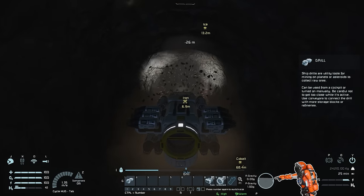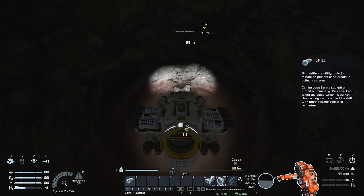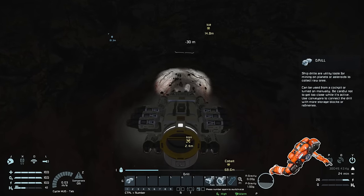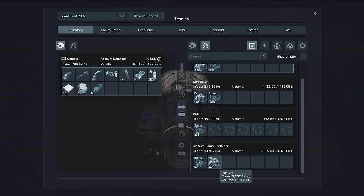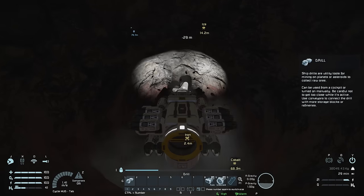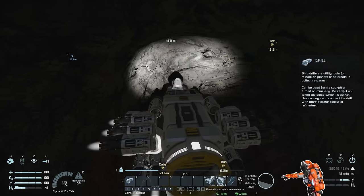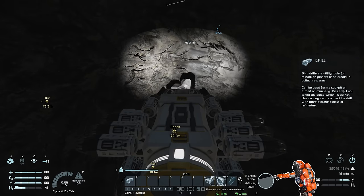Now down at the iron, left-clicking to mine from the edge of the deposit. We can see the weight marker on the right going up as we drill. Pressing I for inventory shows 2,000 kg of iron ore in the cockpit, 1,600 in the connector, and 3,700 in our medium cargo container — but we've also got a whole lot of stone. We don't really want the stone because we can more efficiently work with iron ore, so we'll head back to base and fix that.